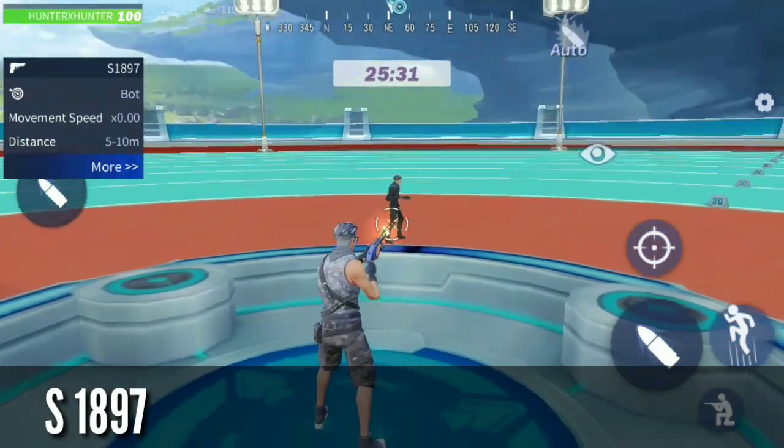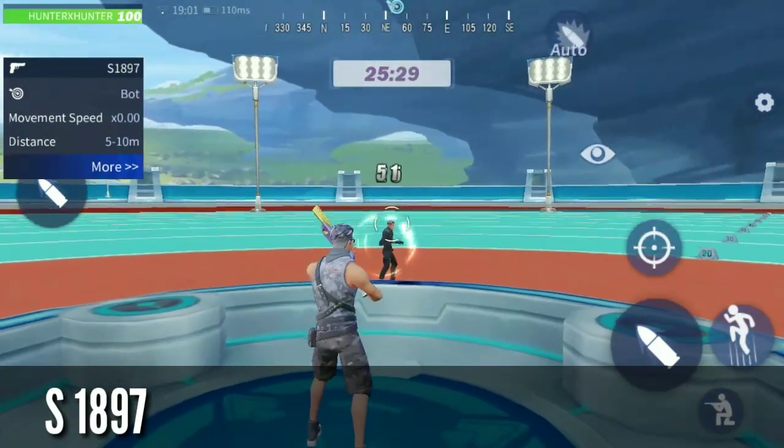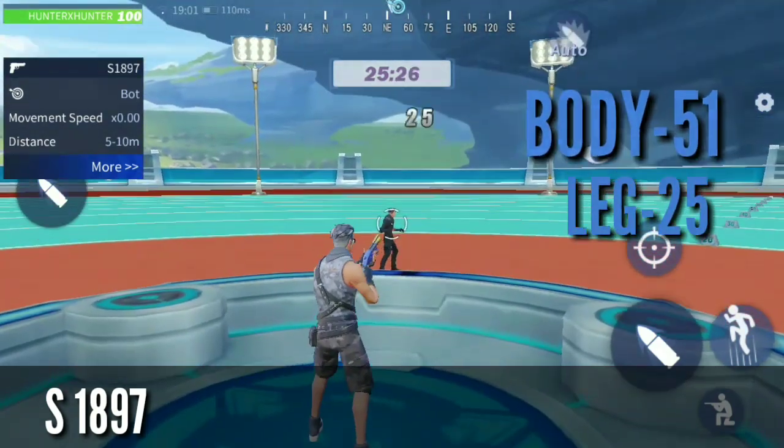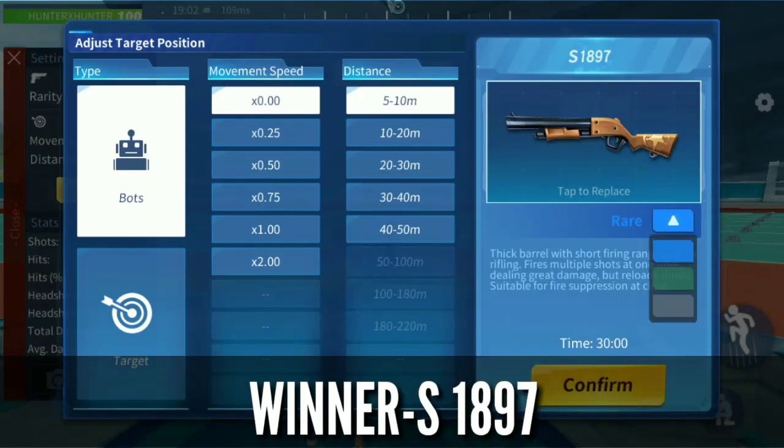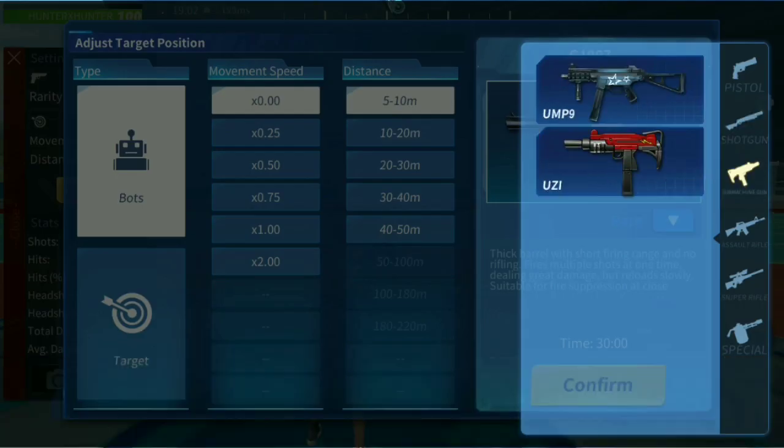The next one is rare S1897. This does damage of 25 on the leg, 51 on the body, and 127 on the head. The best weapon in the shotgun class is S1897, so make sure to select that.